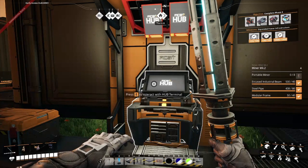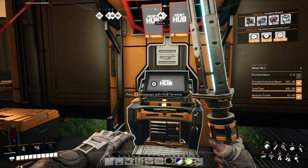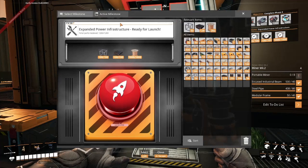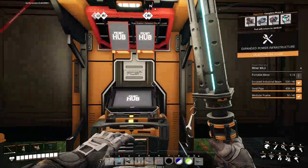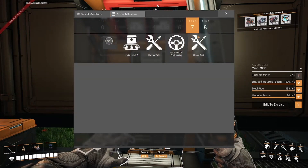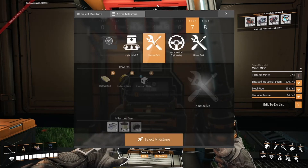Welcome back to another episode of Satisfactory. Like I said last time, we're going to get all the metals picked up. We've got a bunch of these to do. This is our expanded power infrastructure which was on level four — the big power poles and stuff. We're going to go up to tier seven here and get this one taken care of as well, but it's not going to show for a few minutes.